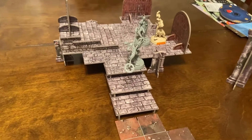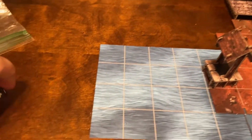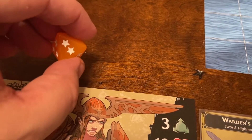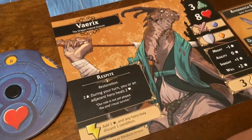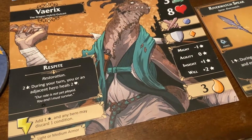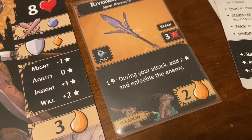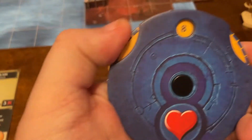Variks gets an orange die for defense to try to block. He gets two successes - not bad, but he doesn't have anything else to help him. Brin has a defense ability - two fatigue to add a success - but she's not adjacent right now. He didn't get any surges. So he's going to take one damage, which is obviously not too bad.